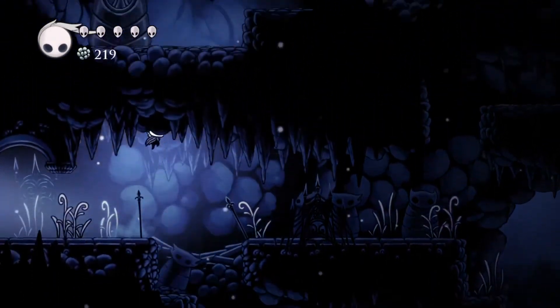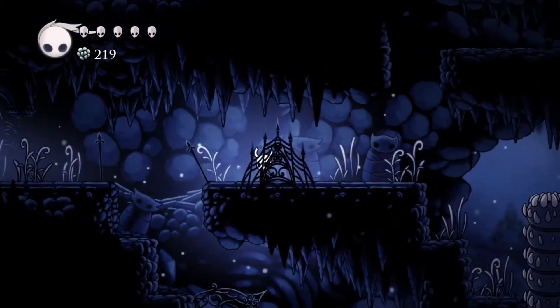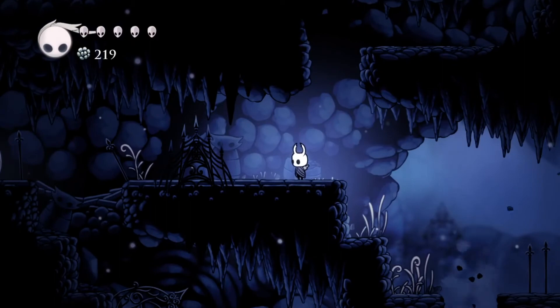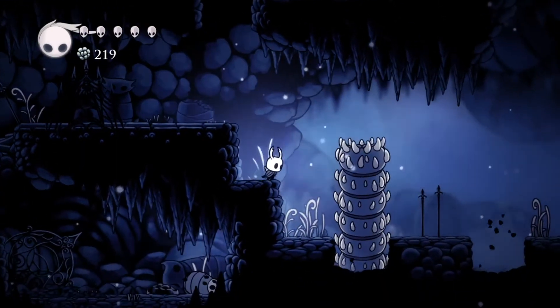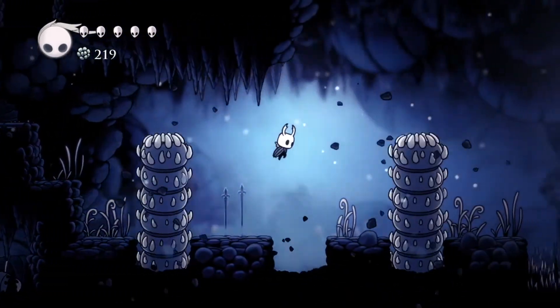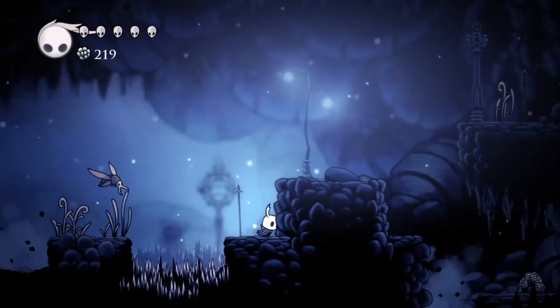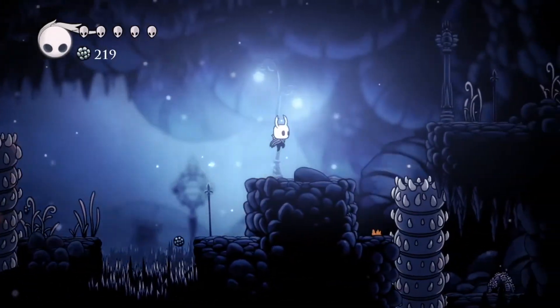As we continue through this area, you can hear this little thing glowing up here — can't really do anything about it now. Just another piece of typical Metroidvania fare: you see something, make note of it, and you want to come back to it later when you have a little more equipment to deal with certain types of problems.